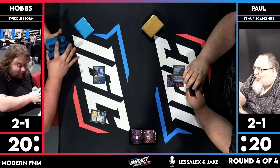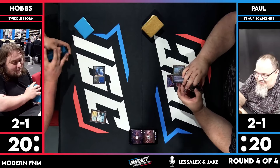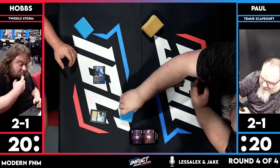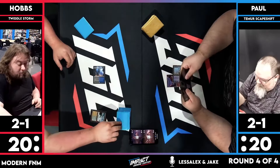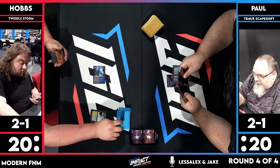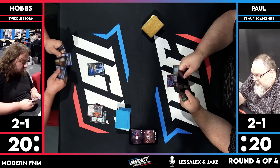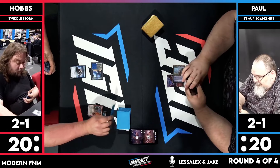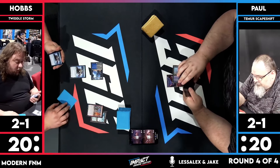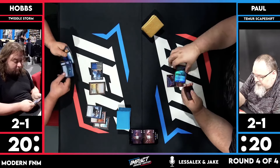Neither of these decks care what the other is doing. Both of them are just like 'I'm gonna do what I'm gonna do and that's it.' I think Hobbs's deck is a bit faster than Paul's. The new Twiddle Storm stuff is really fast and really consistent. I lost to this last round against Hobbs. The idea is you get a Lotus Field out and use cards that tap and untap it a bunch of times — Dreams Grip, Twiddle, things like that.